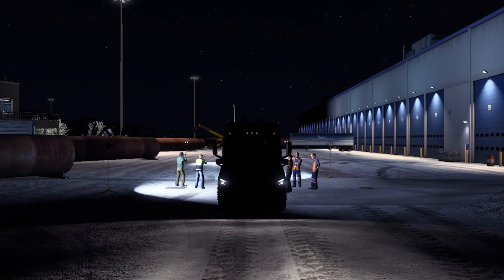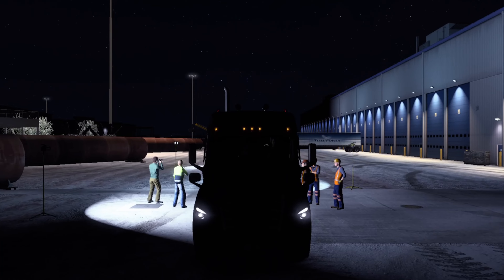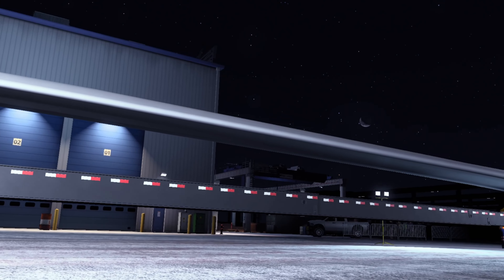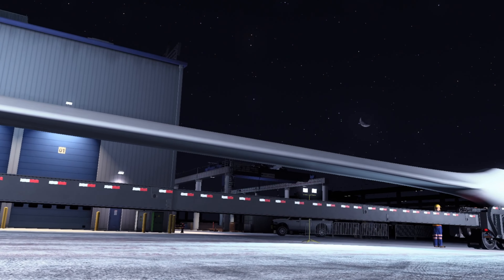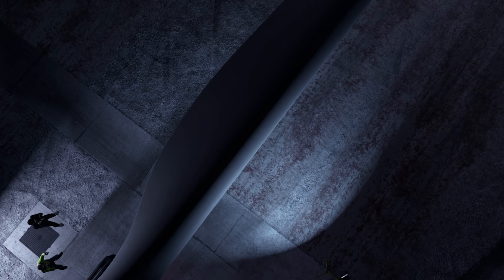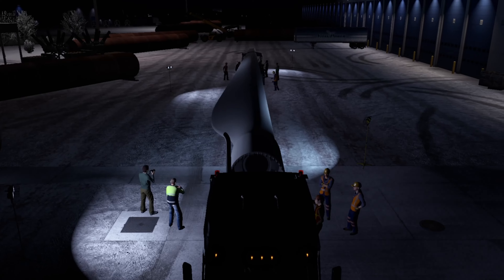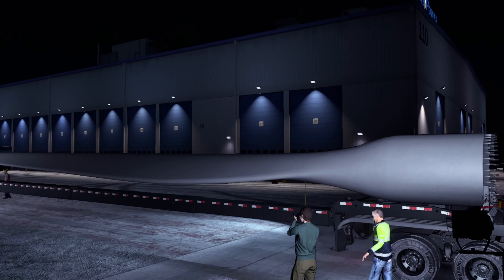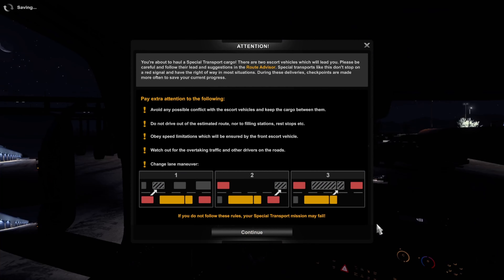Hello, welcome back to ATS, American Truck Simulator and Heavy Haul Series with Wolfgang Tailchase. This is the last load — no more. This is the last heavy load that exists, apparently, because I can't find any other, unless there are some not displayed right now. But this is a wind turbine blade. It's pretty big.